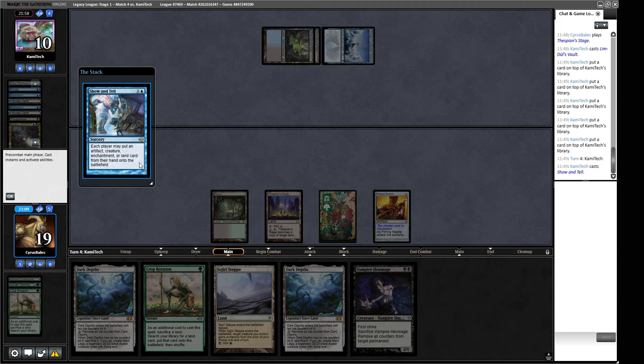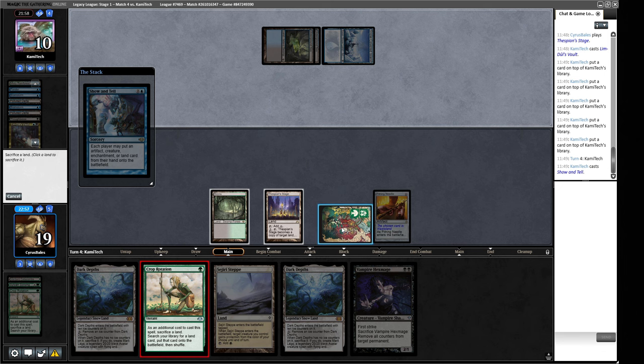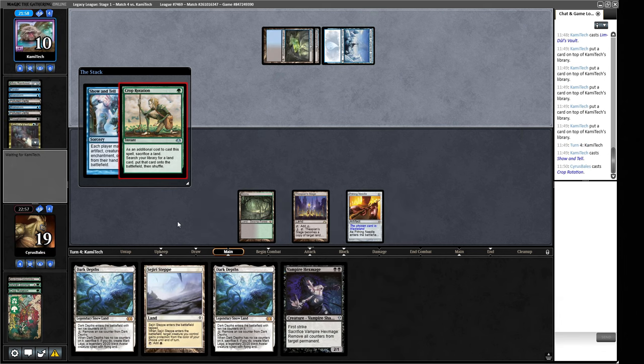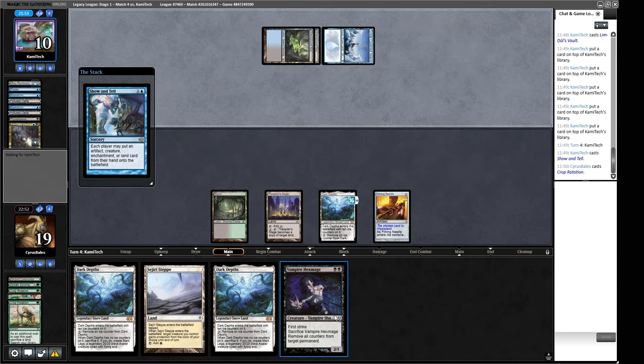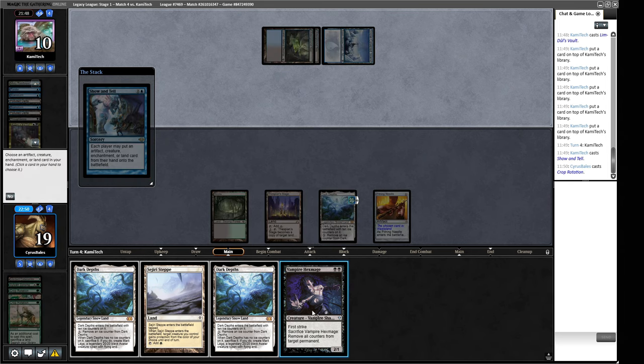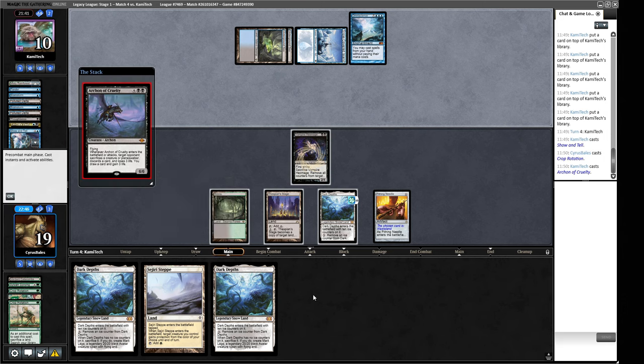We crop rotate for Dark Depths. Show and Tell resolves — we put in Vampire Hex Mage. They put in Omniscience and then Emrakul — we just die. The Archon of Cruelty hits. We didn't have good timing to beat that and now we don't get to do our combo unless we draw a land. We need to draw a mana source to deploy the 20/20 — but it's just way worse than that. We can F6 this turn and watch our opponent show us more of their deck.